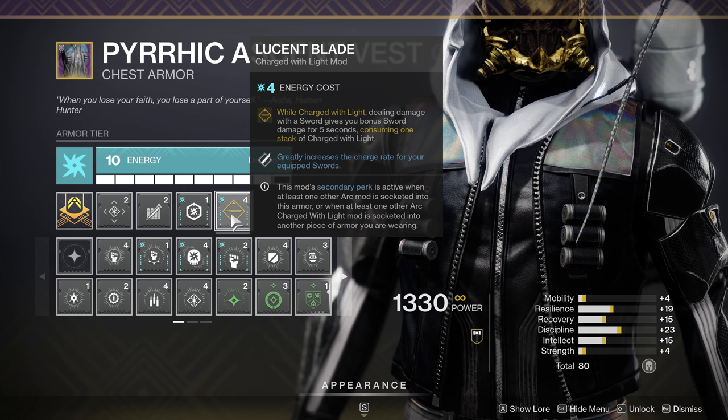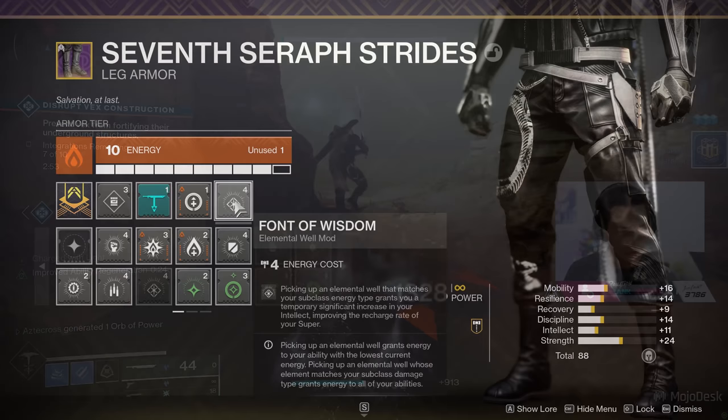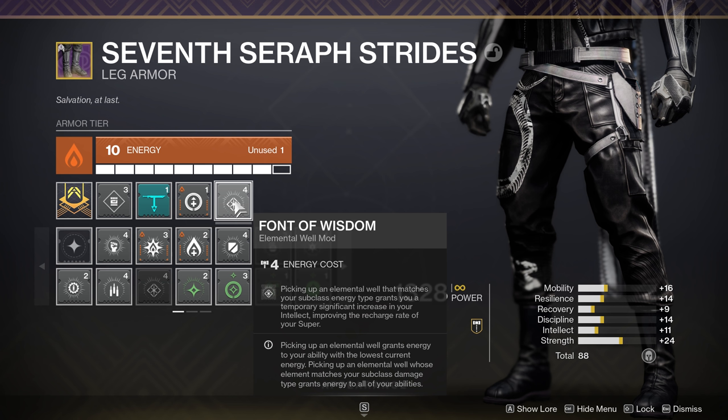The mod we utilize to take advantage of Charged with Light is Lucent Blade, which states that while charged with light, dealing damage with a sword gives you bonus sword damage for five seconds, consuming just one stack of Charged with Light. A great mod, and if you have the secondary perk, it's extremely beneficial. Just make sure you have an arc mod slotted next to it, as that increases the charge rate for your equipped sword. Font of Wisdom gives us max intellect when we pick up those Stasis shards — really good if you're rocking a low intellect build, bumping you up to tier 10 with every shard.